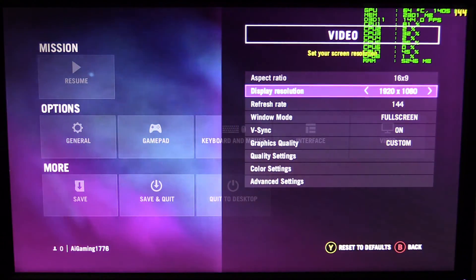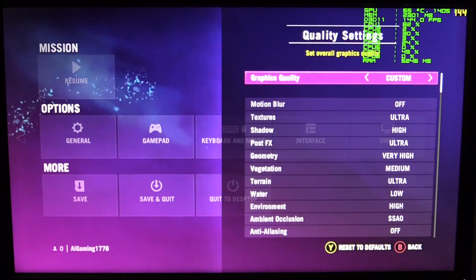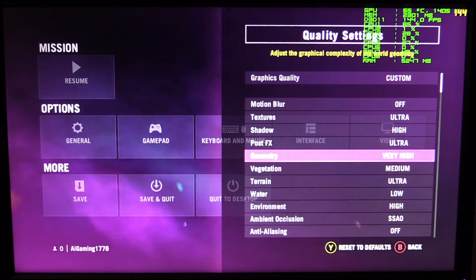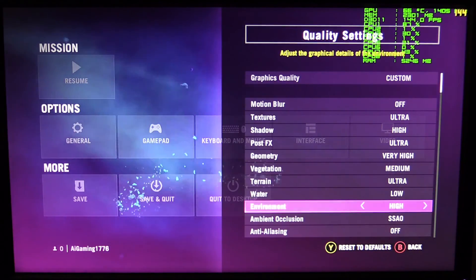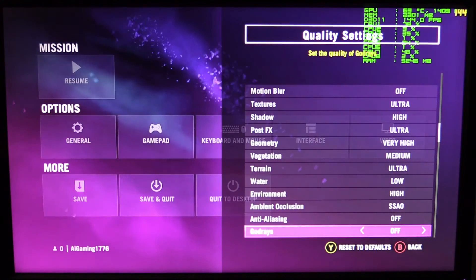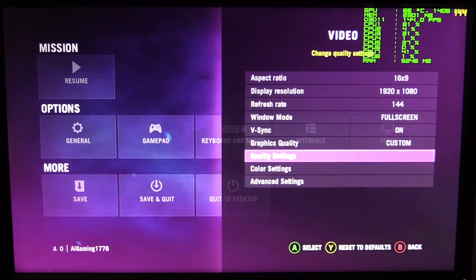We are at full 1920x1080p, full screen, again 144Hz. Let's look at the graphics settings. We have textures on ultra, shadows on high, post effects on ultra, geometry on very high, vegetation on medium, terrain on ultra, water on low, environment on high, ambient occlusion on SSAO, anti-aliasing is off, god rays are off, fur is simulated, and tree relief is off.